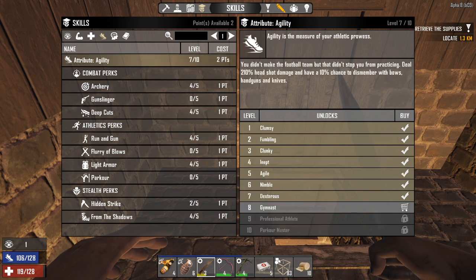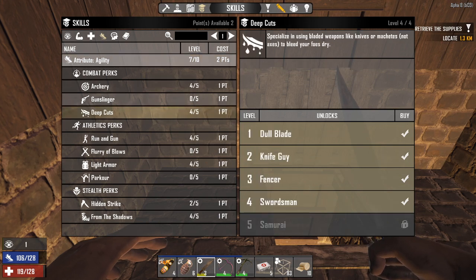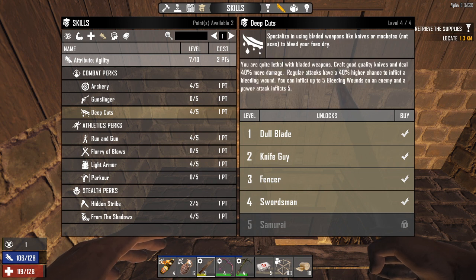Let me go back to the agility. I'm 7 out of 10 in there. That gives me 260% headshot damage, 35% chance to dismember with bows and guns and knives, which is nice — you can just get instant kills or blow off a leg or something. Deep cuts — this one is something that I really did not expect to be as good as it is. You see it's bladed weapons like knives or machetes, but no longer the axe, which makes me a little sad. I have up to 4 out of 5 in there, and you can see that lets me craft good quality knives.